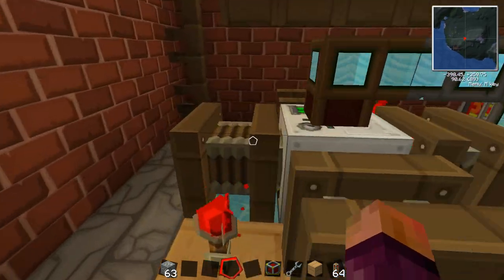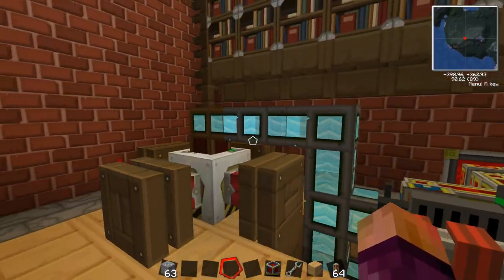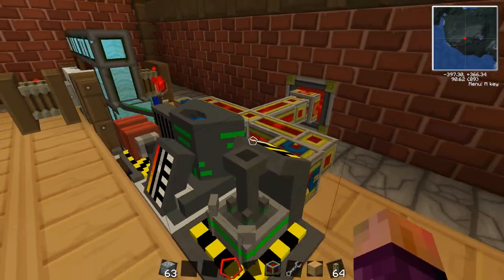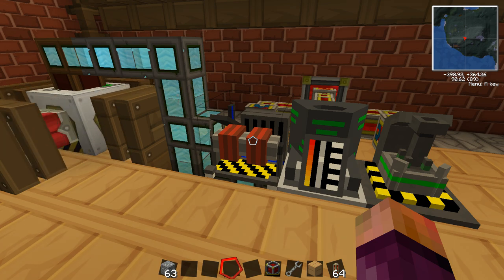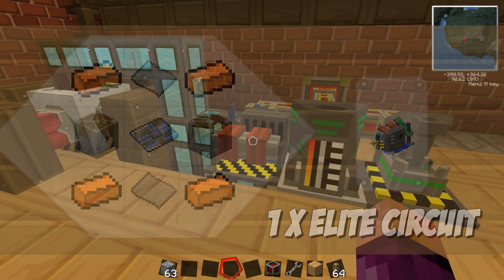To begin with I have an unlimited water source here with four redstone pumps, four redstone engines, and some waterproof pipes pumping water out into these machines added by Atomic Science. First up is a chemical extractor. A chemical extractor is made using four bronze, two elite circuits, two pistons, and two steel plates as shown on screen.